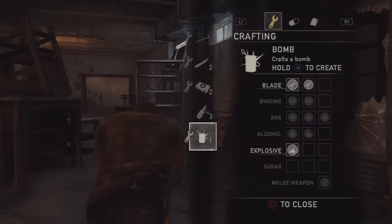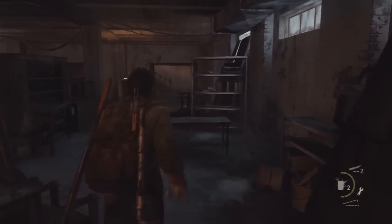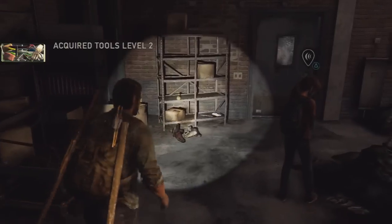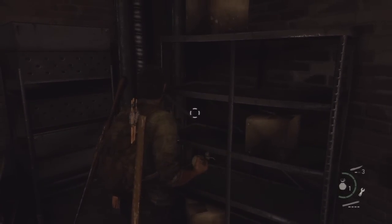For the bomb, you get the recipe from a cutscene with Bill — so you can't miss it. You need a blade and explosives to craft it.